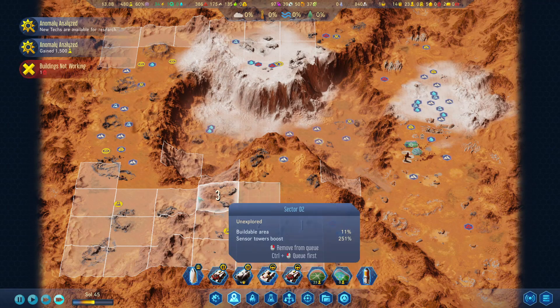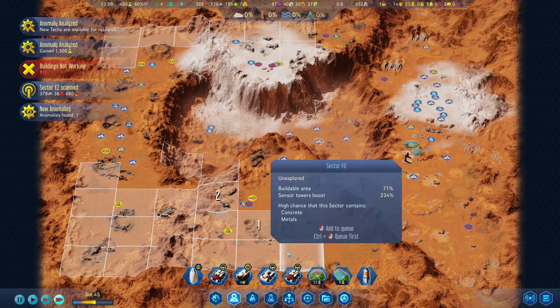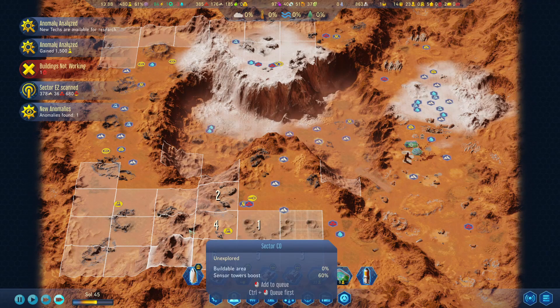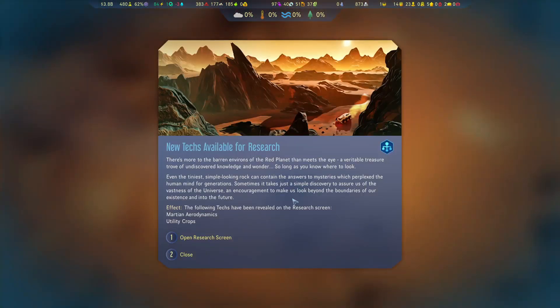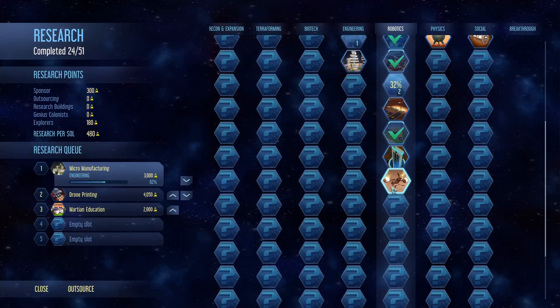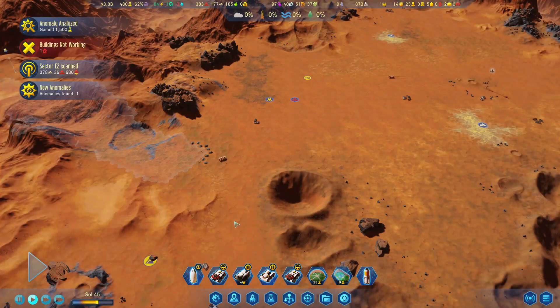Anomaly analyzed. Sector scan. Oh, new tech - utility crops we're not using. And we're not using shuttles yet, so that was kind of useless.